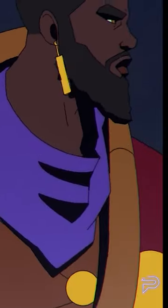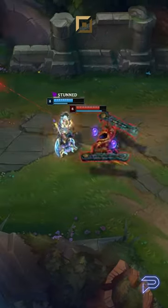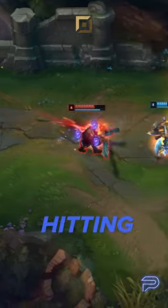An anti-tank, a frontline, and a great embodiment of the word juggernaut. Cassante was meant to be top lane's newest tank, but it seems with his damage and scalings, he may look like a tank, but he will definitely be hitting like a bruiser.